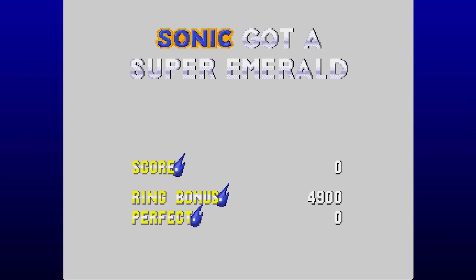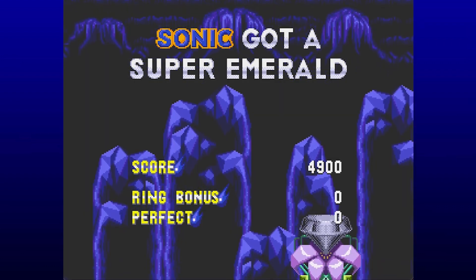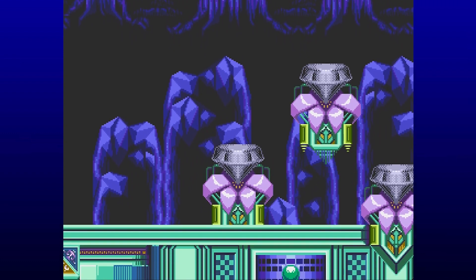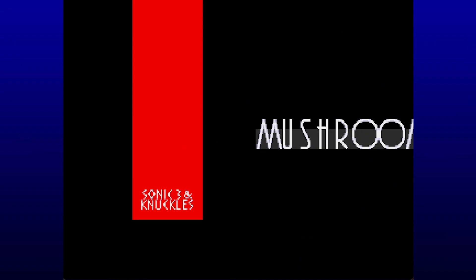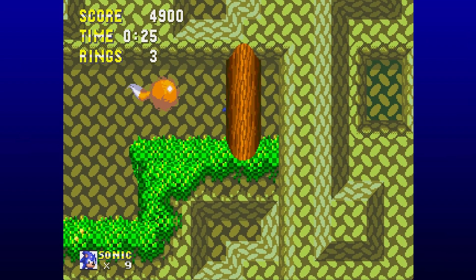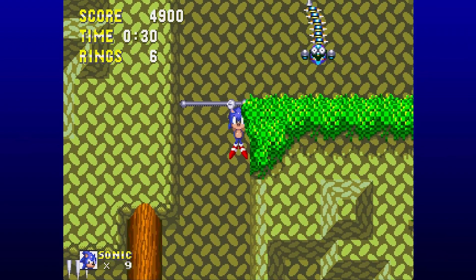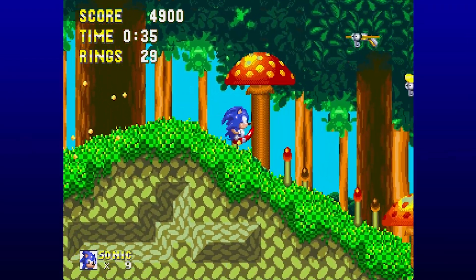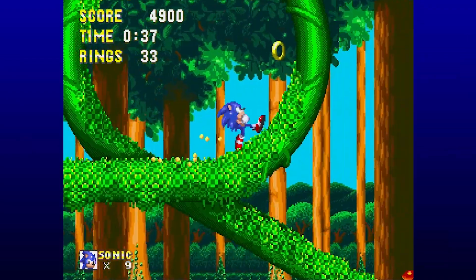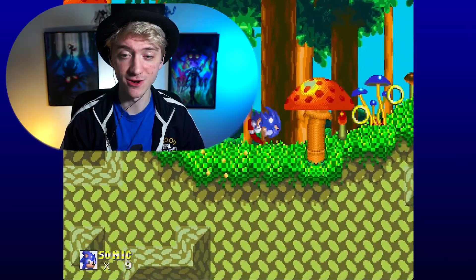We got the Super Emerald — our first one, the red one here. In this overworld where we select the special stages, it's going to start glowing red, meaning we've completed that special stage and we don't have to do it again. Because we deposit all of the Chaos Emeralds in the Super Emerald special stage, we can no longer turn Super Sonic. It's kind of a shame, but they also want to make things more challenging in the last parts of the game.